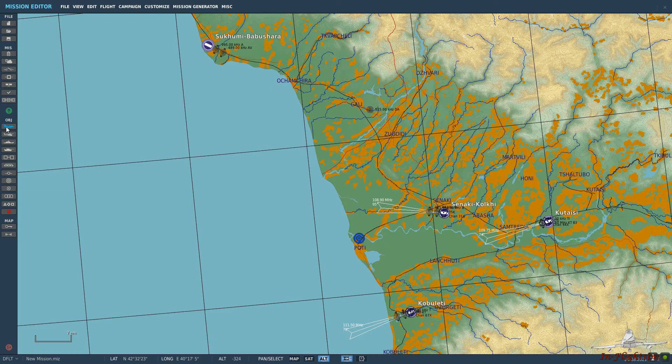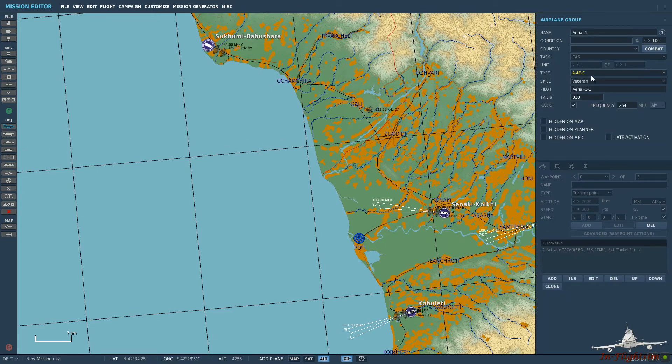So let's go ahead and select a tanker. We'll go down to a KC-130. You can see we have a KC-130, KC-135, and KC-135 MPRS. The MPRS is the probe and drogue version and the standard KC-135 is the boom version.